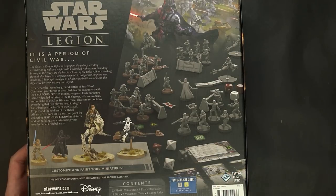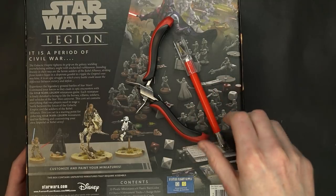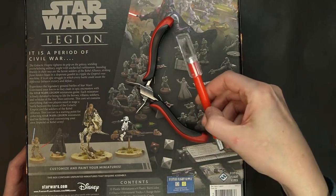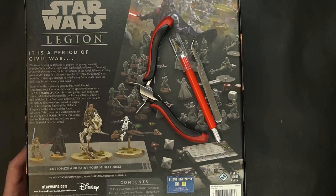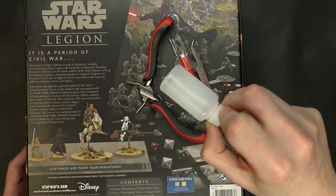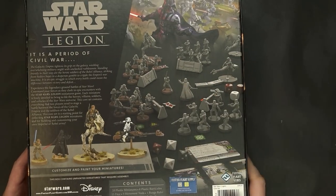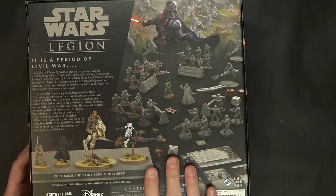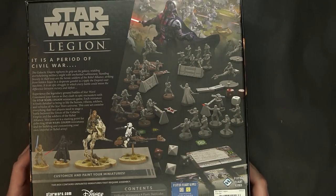If you're worried about the hobby aspect, most stores will carry glue. Army Painter sells a great $30 toolkit that comes with clippers, a knife, tweezers, glue, pin vices, and more. For $30 you really can't beat it, and picking that up with this set — sans paints — you really won't need anything else. It's a great little kit, so keep an eye out for that at your local game store.